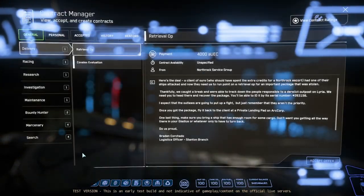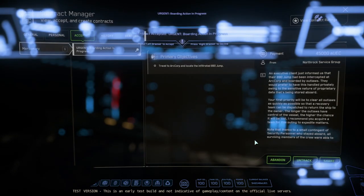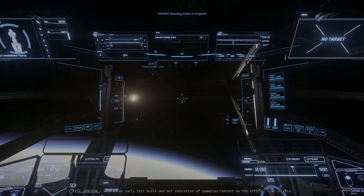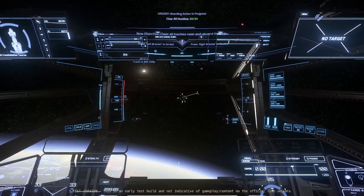Want free one and two SCU storage containers? Follow this quick guide to make money and containers at the same time using urgent boarding action missions in ArcCorp and Microtech. This is a ship and FPS combat mission.